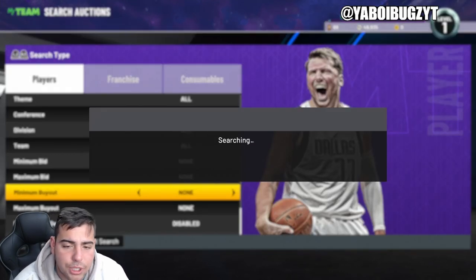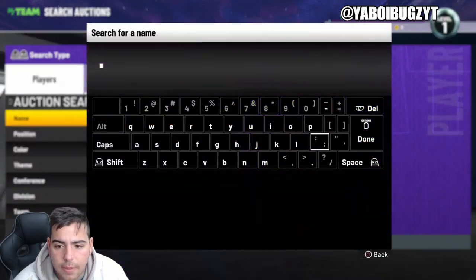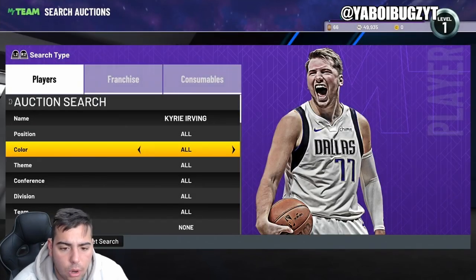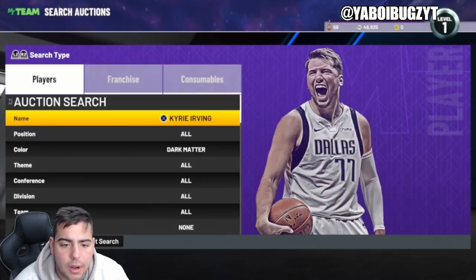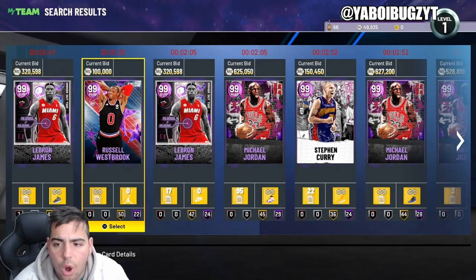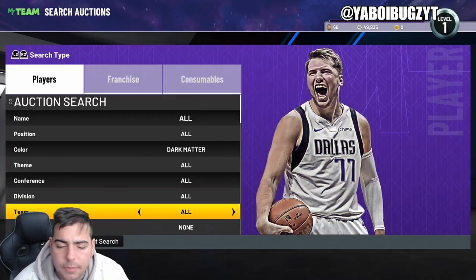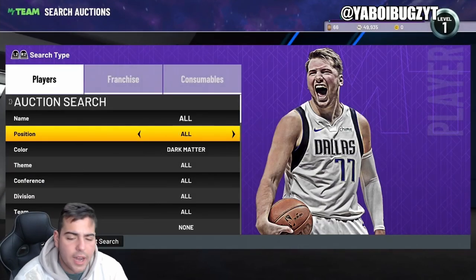There is no minimum buyout for dark matters, which is good for the market. Kyrie Irving appears to no longer be a dark matter — he may have gone back down to an opal, or the filter is bugging out. The dark matter filter does look like it's back, with no minimum buyout dark matters at 100k, which makes the market a lot easier to snipe.